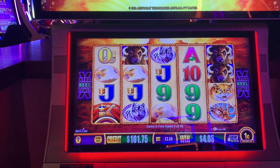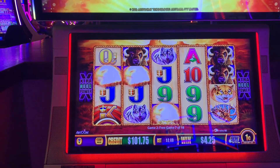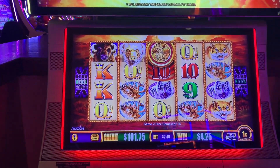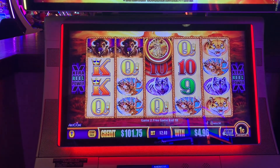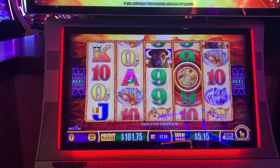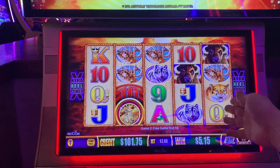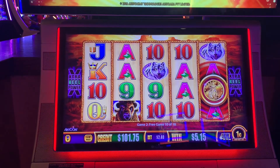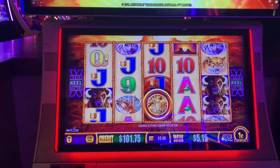Eagles are upgraded. Fun fact — out of the six Wonder 4 Wonder Wheel games here at the Ameristar, this is the only one I have ever had a jackpot on. Will you change it right now by re-triggering out the yin yang and giving me the 15 Gold Buffalo? Or are we going to crap out on five bucks?